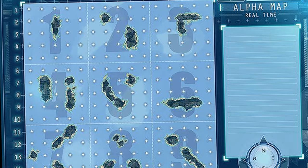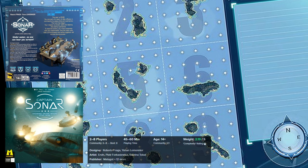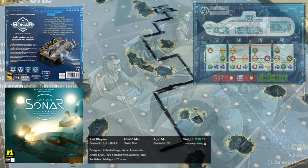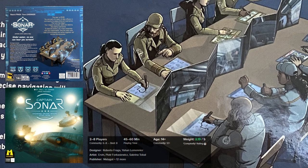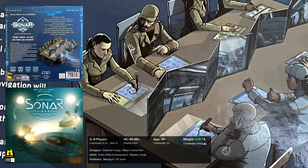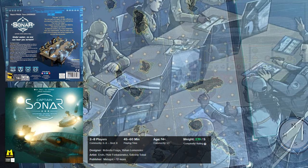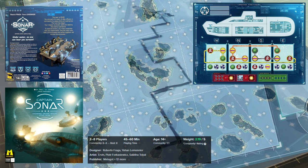Captain Sonar. In this game, players work together as a team to operate a high-tech submarine and locate and destroy an enemy's sub before they are destroyed themselves. The game assigns specific roles for each player, including captain, chief mate, radio operator, and engineer, each with specific duties. For example, the captain moves the submarine and makes serious decisions, the radio operator listens to the opposing captain's orders, and the engineer prepares weapons and devices for combat. A really cool and engaging game.